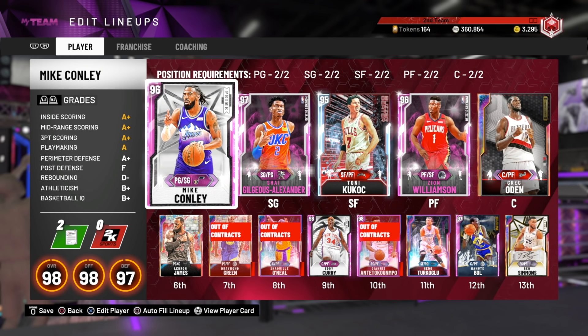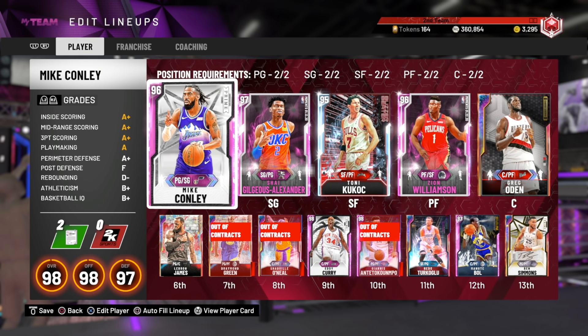Next is Ja Morant and Jaren Jackson Jr. I don't have Jaren Jackson Jr., so I can't really talk about it. Ja Morant goes up a tiny bit in stats and probably goes to Galaxy Opal. Jaren Jackson Jr. goes up a little bit in 3-ball, but is unlikely to get range — he's still very slow. I don't think that duo is going to do much.